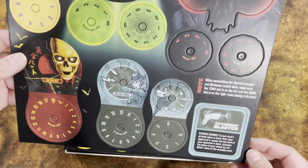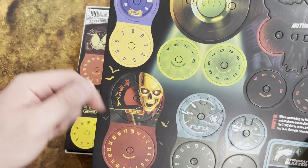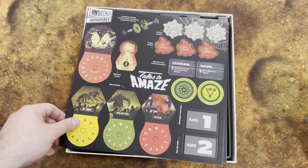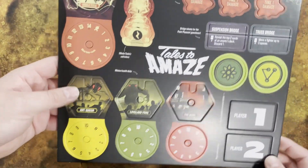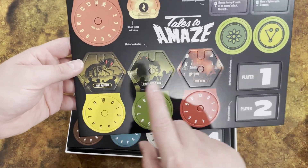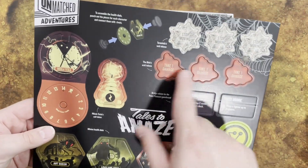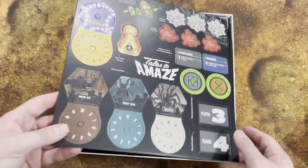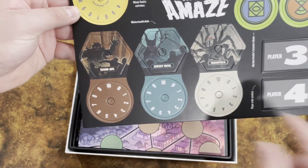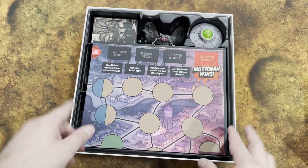We have all the health dials and tokens here — the Martian Invader and Mothman tracker health dials, then more for the Golden Bat, Dr. Jill Trent, Daisy, and Charlie. There's another token sheet with minion health dials for the Ant Queen, Loveland Frog, and Blob, plus the Martian Invaders' invasion tokens, the Blob's acid tokens, Tarantula's web tokens, Nikolai Tesla's coil tokens, and health dials for Annie Christmas, Skunk Ape, Jersey Devil, and Tarantula.